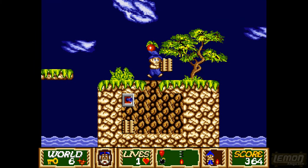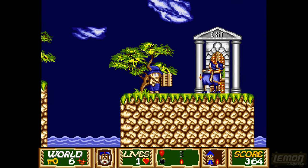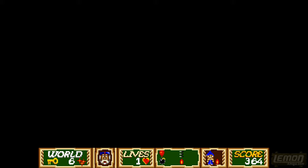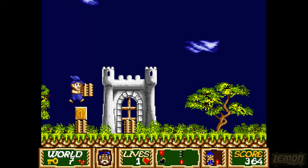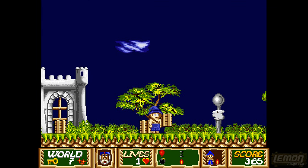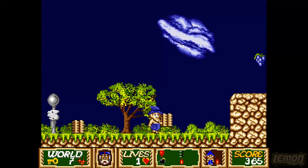We're struggling now — we've got one life left, we've got the key, we've got the exit. Let's not risk it again with those leaps of faith. We've found ourselves level seven, so we're now heading towards the castle area. With the castle we get some new tiles and a similar kind of level layout.